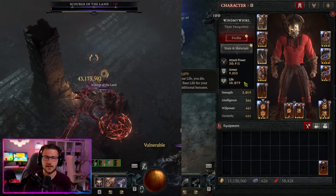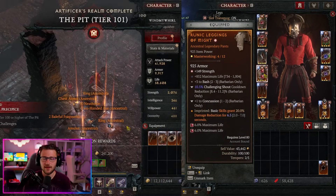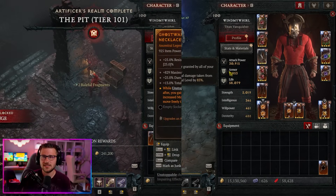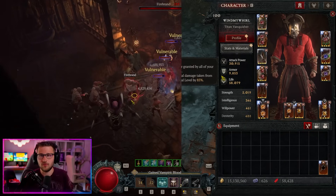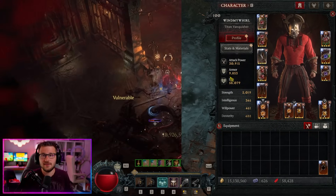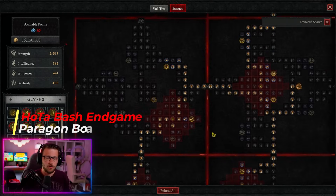The overall stats of this build with minimal gems and not fully maxed equipment — no greater affixes for max life — leave me at about 58 to 60,000 health. That's still enough to tackle well into Tier 100 and all uber bosses. For our two-handed expertise, we take the Two-Handed Axe to increase damage to vulnerable enemies.